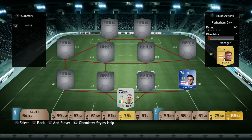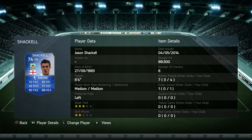The other centre back is Trippier's club partner, Jason Shackleton from Burnley. Picked him up for 88,500 coins. If you follow me on Twitter, this is the guy I accidentally bought twice. He's a fantastic player — really solid defender for the coins. I would highly recommend him.